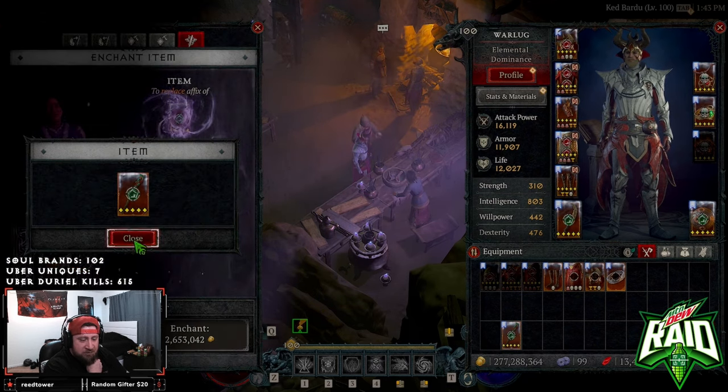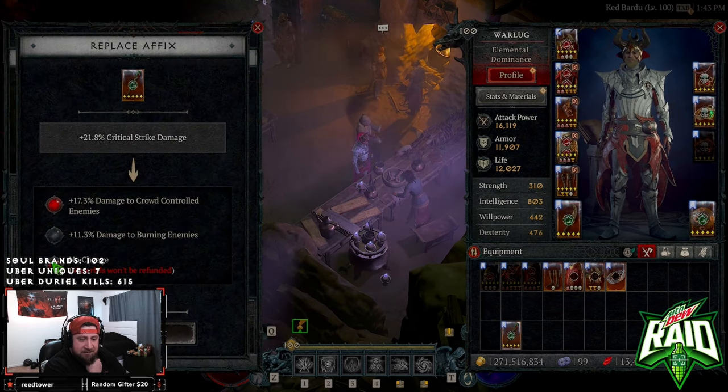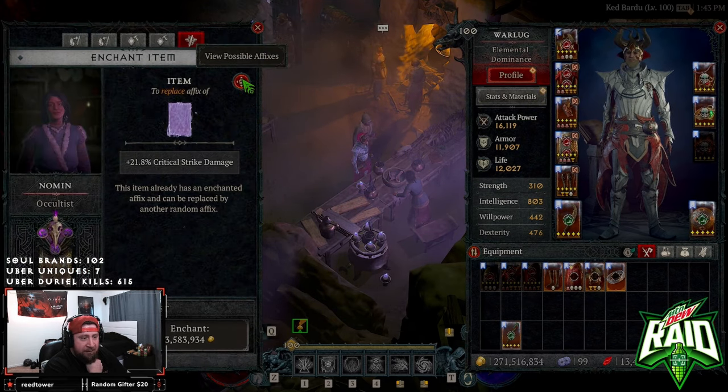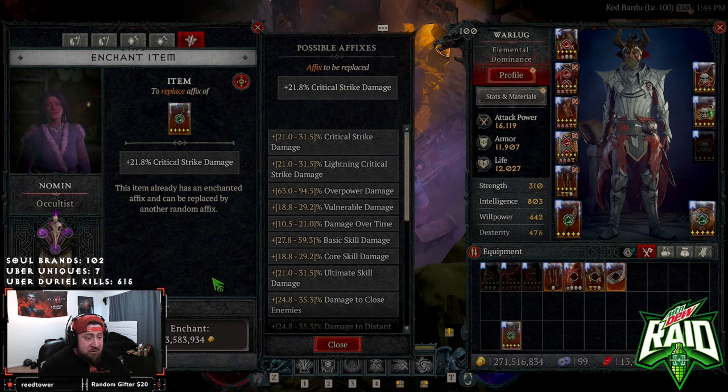We're going to keep crit strike damage and roll a couple times to see if we can get it. This is actually really cool - it's just a little dot. This works the same way as Diablo 3 and it's super powerful. I don't know why this wasn't in the game from the beginning, but it's here and it's awesome. It's pretty simple - you just come over here, get the little dot, and you can see all the possible options.